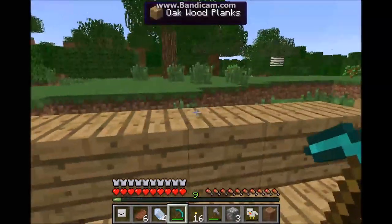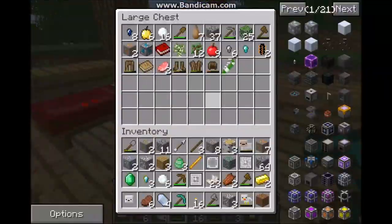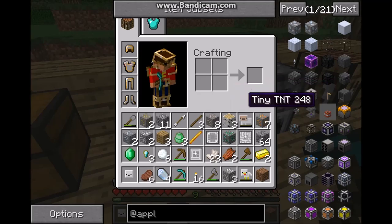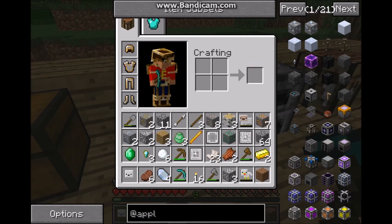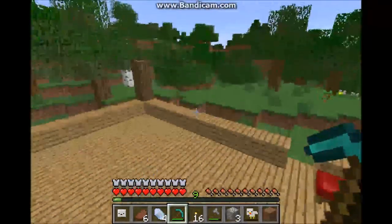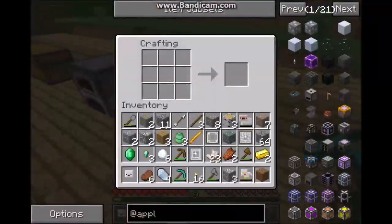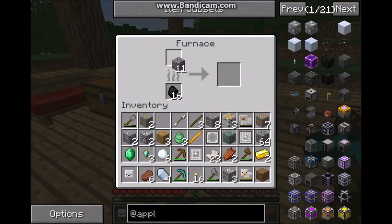I'm back home again. This is where I've started building my house, and I have just about the amount of materials I'm going to need. I'm going to build a quartz grindstone. What that does is it pulverizes your ore — it's something you can get more ingots from. So I'm going to need to get some stone for this, and while that's smelting, I'll make the rod.